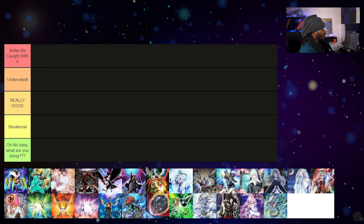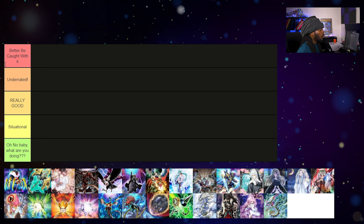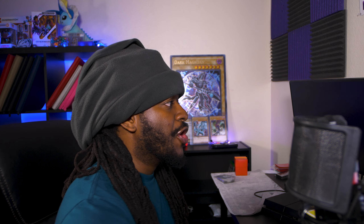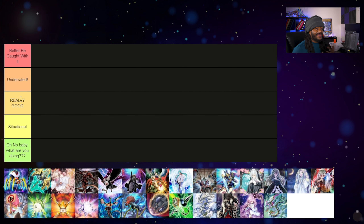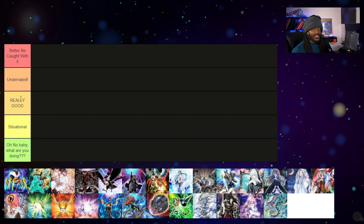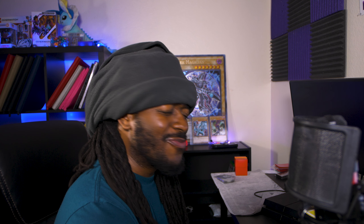Here in the tier list maker we have five different categories. 'Better Be Caught With It' — these are hand traps you probably should be playing in your main board or sideboard. 'Underrated' — really good hand traps that everyone is sleeping on. 'Really Good' — hand traps common in a lot of decks with multiple uses against top strategies. 'Situational' — which speaks for itself. And 'Oh No, What Are You Doing Baby' — if you're playing these hand traps, you might as well just give your opponent the game.